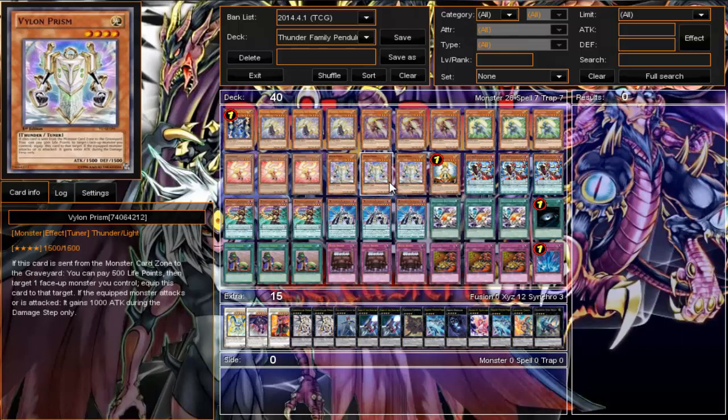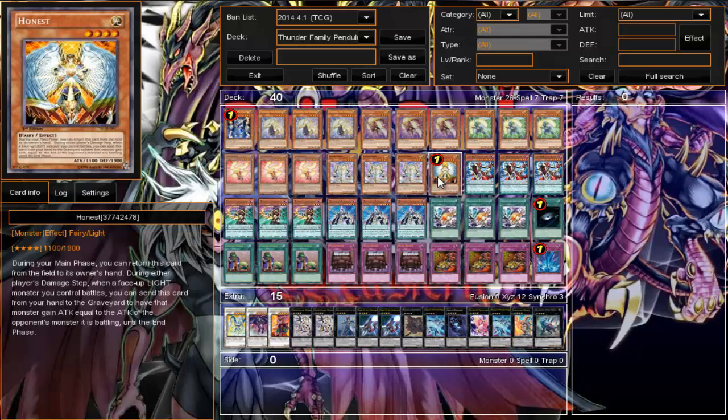We run three Violet Prison. This is another card you can run at two or three — it's personal preference in the Thunder Family deck. But personally, the more monsters the better. If I can drop one or two of them during a pendulum summon, that's more Synchro plays for me. And of course we run one Honest because everybody in here is Light.